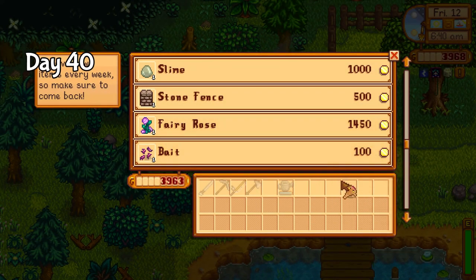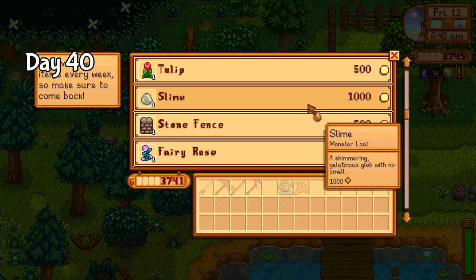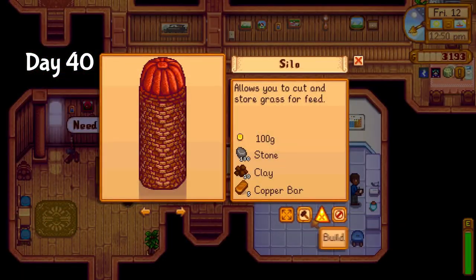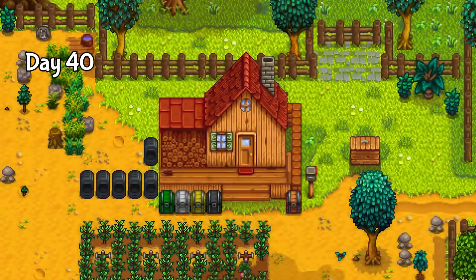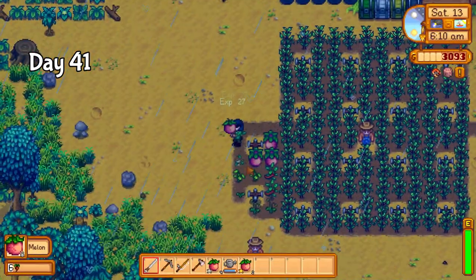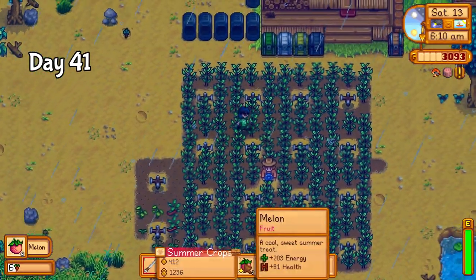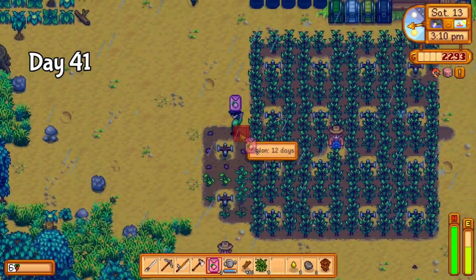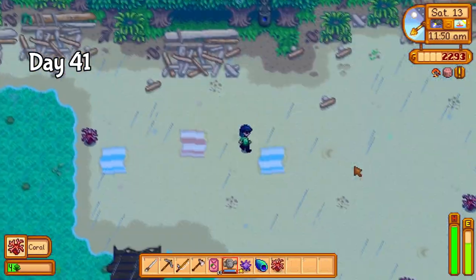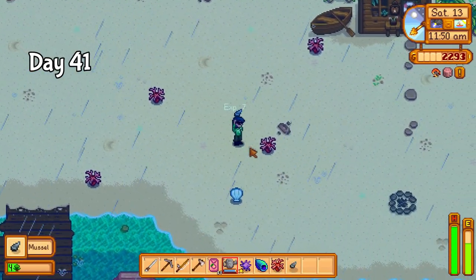The traveling merchant was kind on day 40, and I got both the sandfish and a large brown egg. At this point in time, I realized I hadn't put any time at all into setting up for animals, so I commissioned a silo from Robin. I also planted the sunflower seeds I'm going to need for the dye bundle. On day 41, the melons were ready to harvest — three of which were gold quality. After replanting new melon seeds, I spent the day mining for copper, iron, and gold. I also gave foraging on the beach another go, but somehow there's still nothing new to contribute to the crab pot bundle.